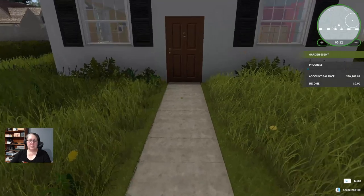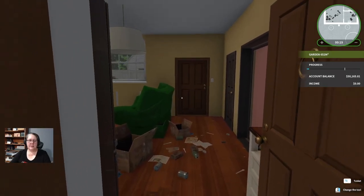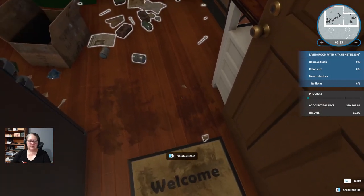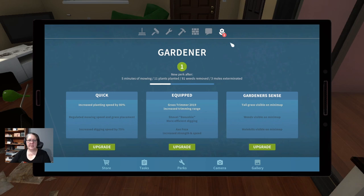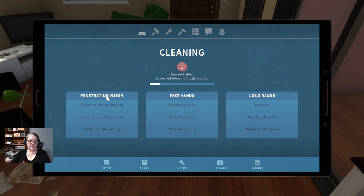Now if you're into Steam achievements, you will want to 100% each of your houses. This will be a little difficult to do as your mini map isn't going to show you everything like it will once you've got some perks built up. So this is your perks table. I've been doing some work off camera and I've built up my gardening skill by weeding, which I can do without any tools. If you go to cleaning you can be faster, you can see dirt on the mini map, and you can get better cleaning equipment as you go.